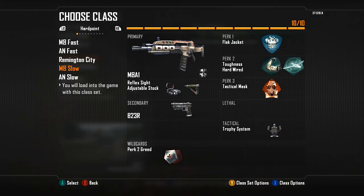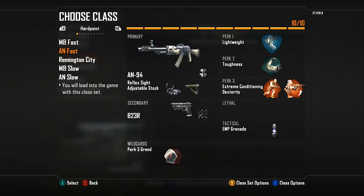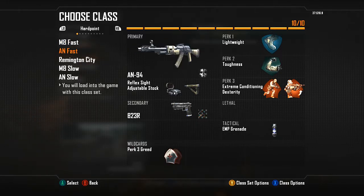A lot of competitive teams spam EMPs, concussion grenades, and grenades in general, so protection matters. For my fast classes, these are my startup classes as an anchor. Getting that first kill on the other team's anchor is really important, so I use these classes for that. For example, on Slums I'll use my AN class — this gun just wrecks people.